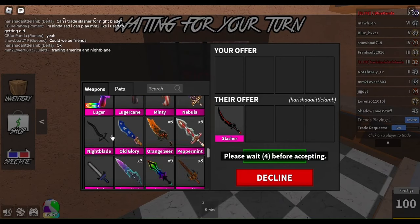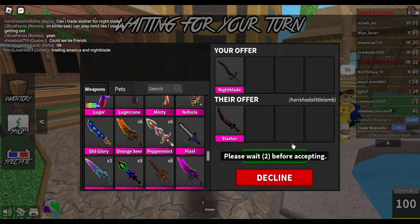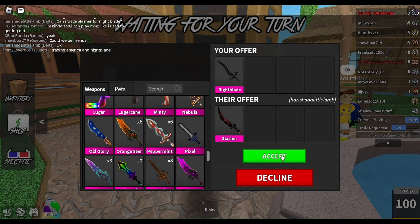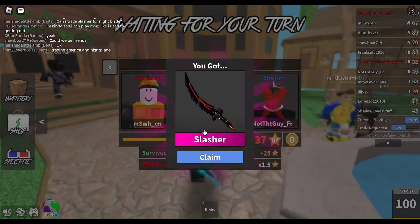I traded my night blade for slasher. Night blade is only 28 value and slasher is 67, so that's a win for me.